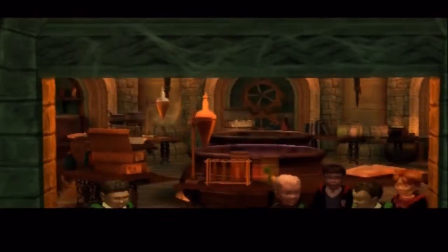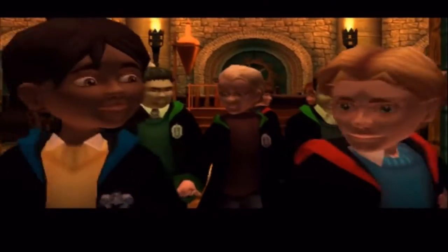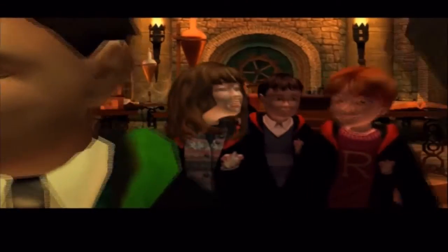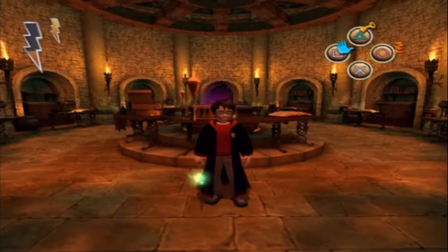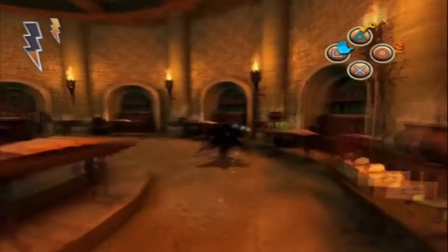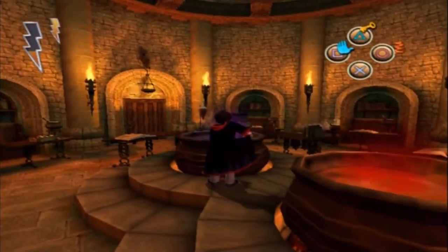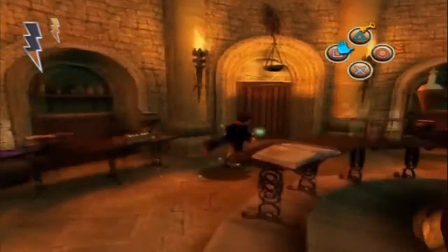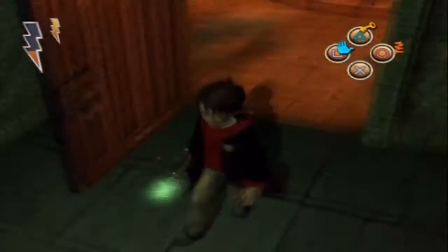That was pretty much the potions lesson. Now you have to watch this small cutscene of everyone exiting the classroom, which I quite like, so I don't really have anything against it. Harry is always at the end alone, which is sad, but it's still okay. Before we go out, we're going to fill our vial with the Wiganweld Potion, which will give us health. Yes, it will give us health.